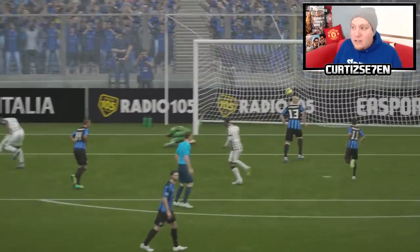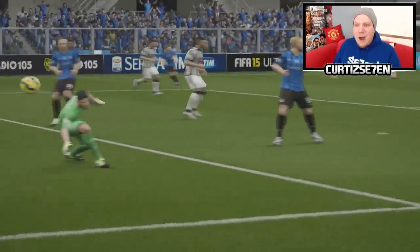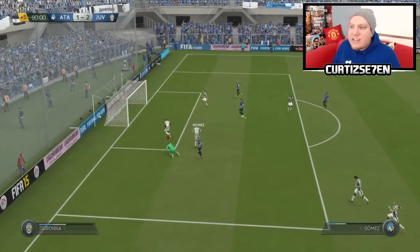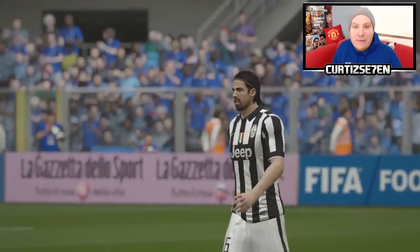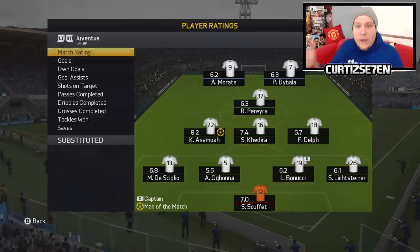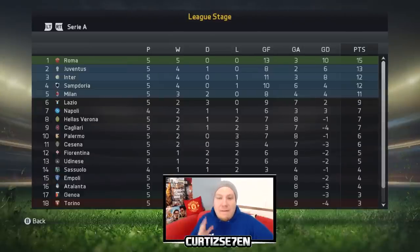Asamoah has got three goals this episode already - I think he's another player in contention to be in the first team. I think we've found ourselves a gem in this career mode. The full-time whistle has gone, we've picked up three points in probably the game of the season so far - this game had pretty much everything but a red card. Asamoah man of the match with two goals. In the league table, after five games we are second to Roma who are undefeated. We need to score more goals but we're in a good position to win the league.